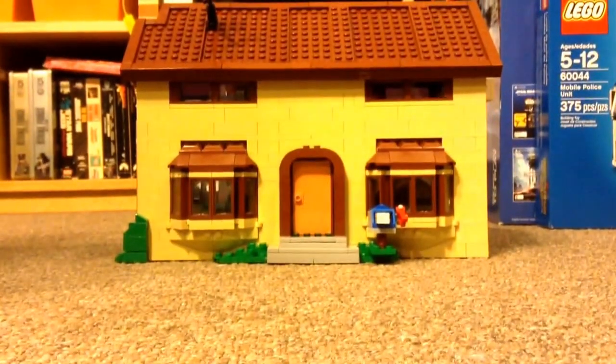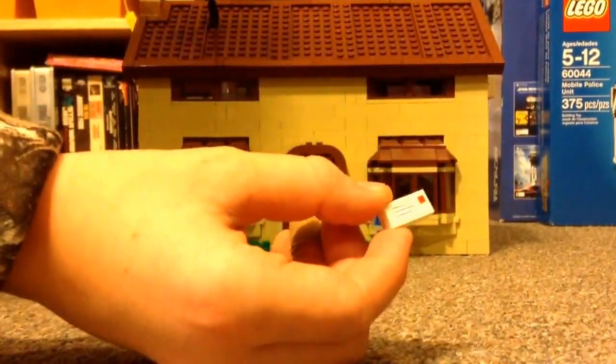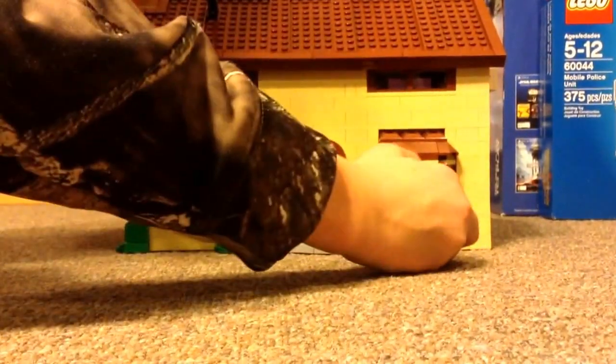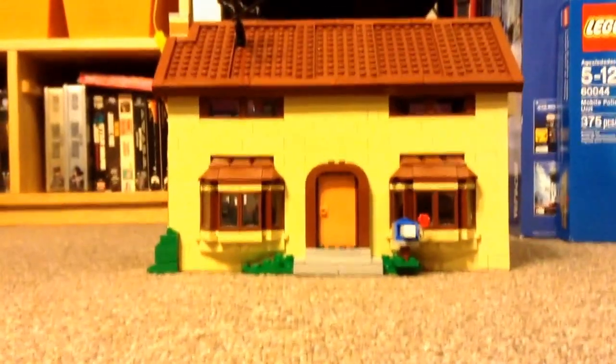And guys, the moment you have all been waiting for — we got the mail! As you can see guys, this is really high quality mail. But no guys, actually this house is beautiful. Let's do a little 360 look around. Here's the front, there's the antenna, there's the chimney, there's the other side — and as you can see, that's where the garage attaches. There's the back. And as you can see, this is the whole outside of the house.